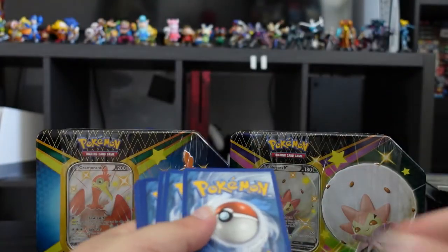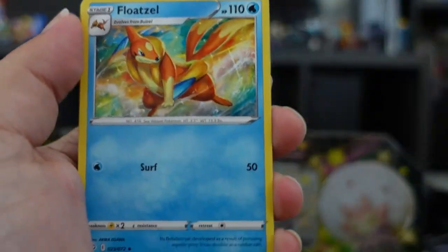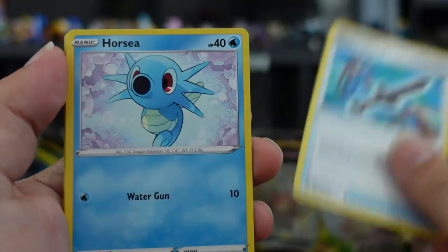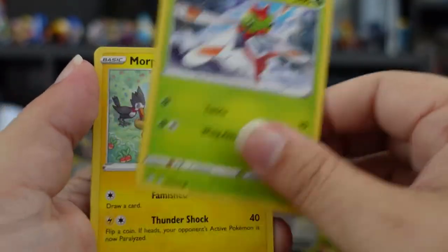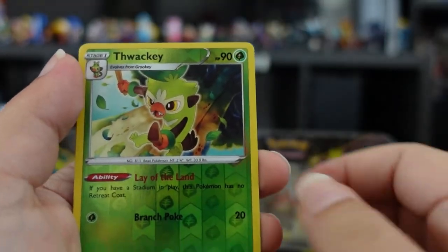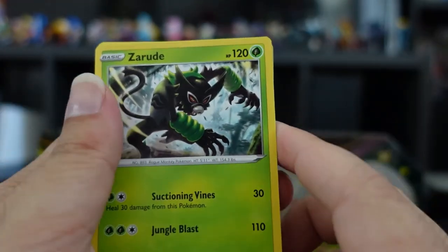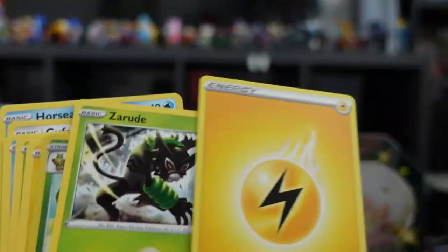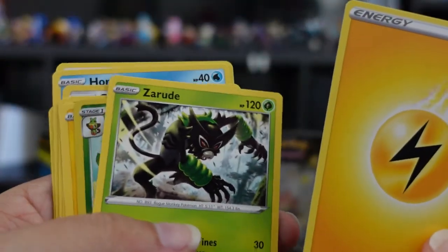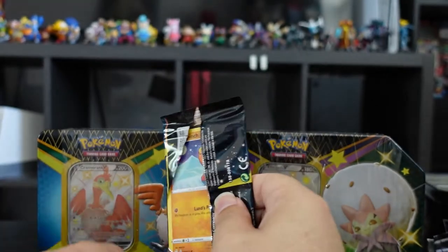Next pack: Rotom, Floatzel, Rusted Sword, Horsea, Cufant, Chewtle, Yanma, Morpeko, a holo Thwacky, and a Zamazenta — nice, nice! Zamazenta right there, very nice. You know what, monkey.